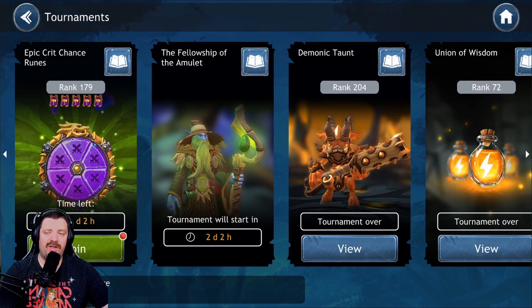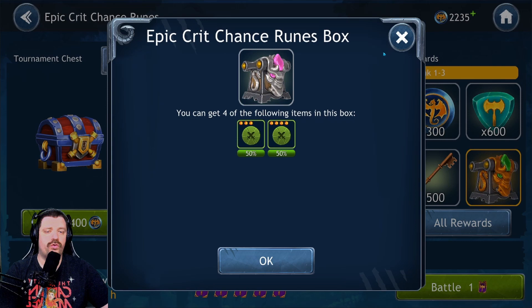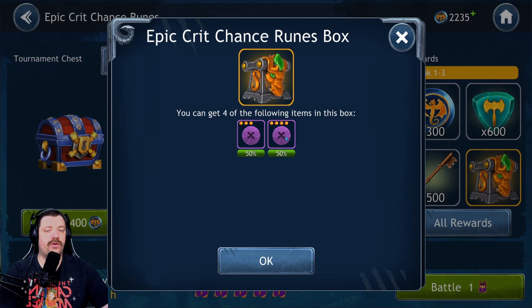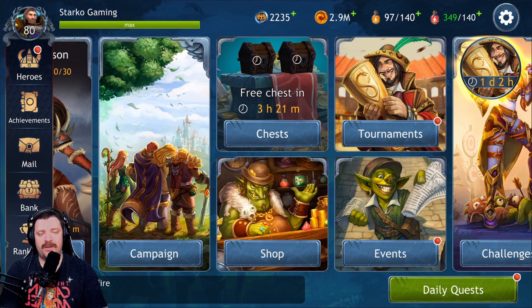Then you have the Tournament — there are epic rune tournaments. If you look at the rewards, at minimum you're going to get three and four-star green runes, with a chance at green or blue. Higher up you get blue, then a chance for purple and blue, and if you rank at the top you're guaranteed a bunch of epic runes, which is always nice. Sometimes there will also be a login event where they promote characters and give you runes at the same time, which can be very useful.